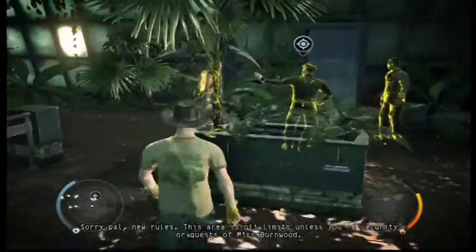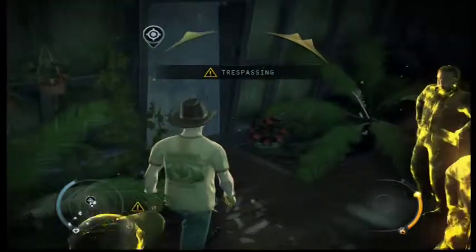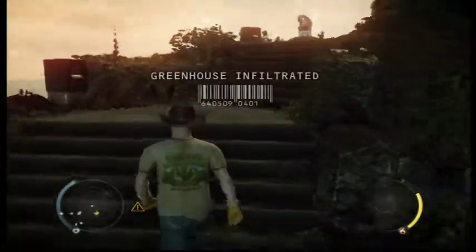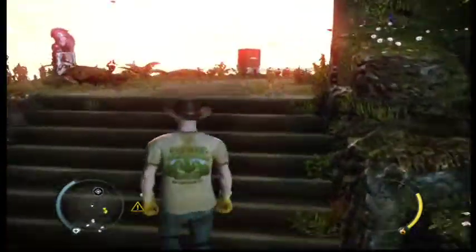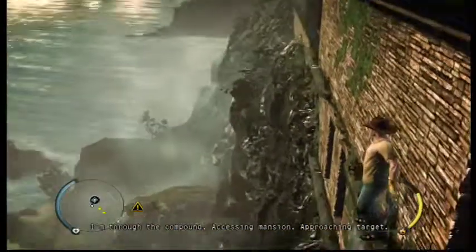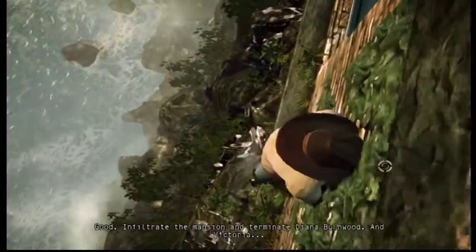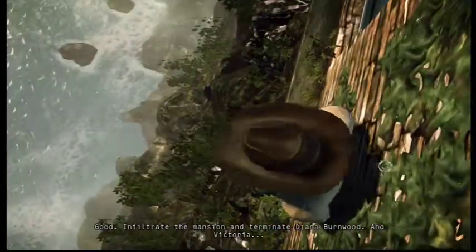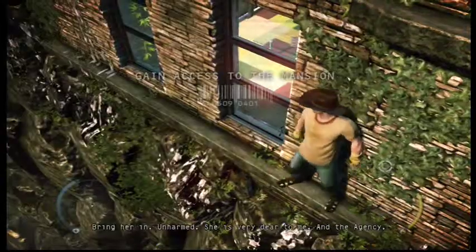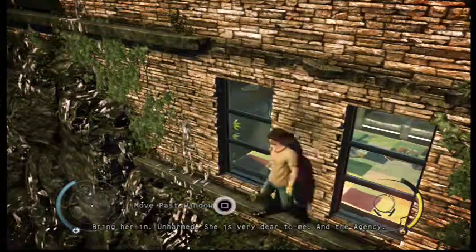Good, they still don't recognize me. Uh-oh, they know I'm here. Yeah, how do you like me now? Poaching target. Good — infiltrate the mansion and terminate Diana Burnwood. Victoria: bring her in unharmed. She is very dear to me and the agency.